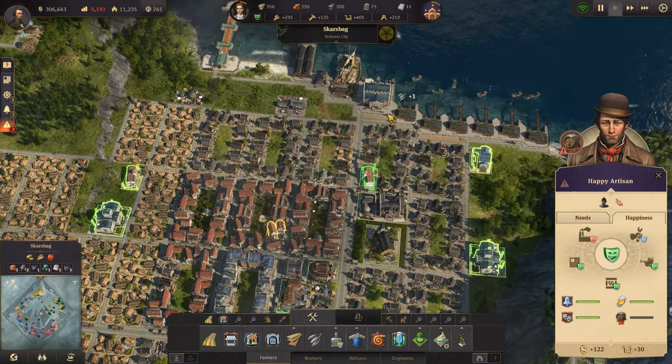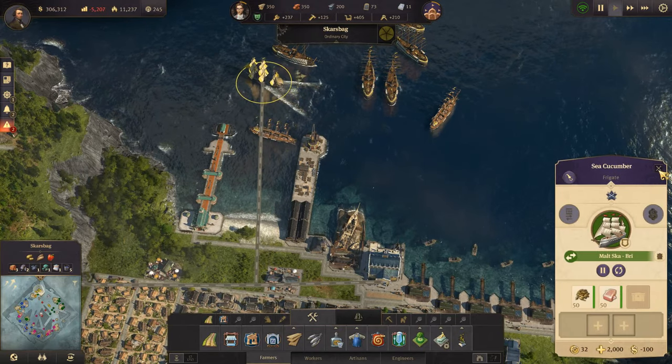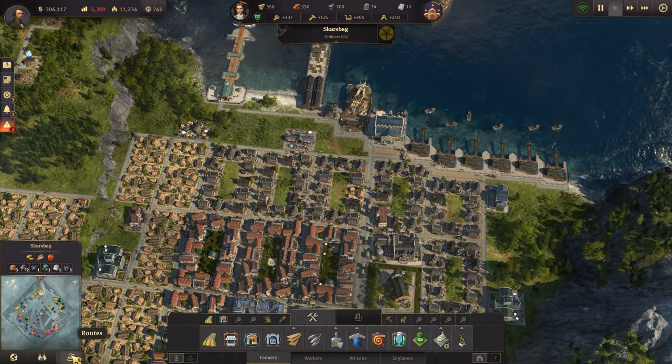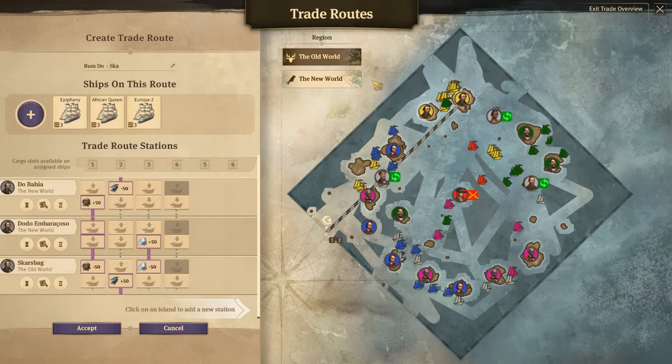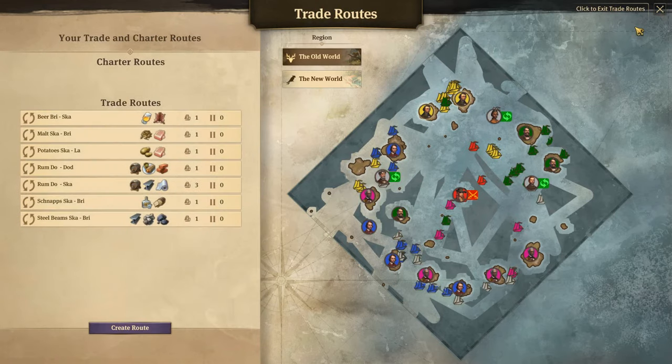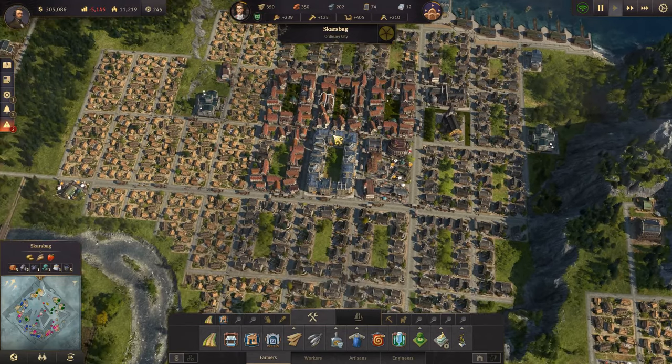We're missing rum - that is always the problem it seems. We even have three ships on the rum trade route now, but I guess we're not producing enough rum, so we need to produce much much more rum.